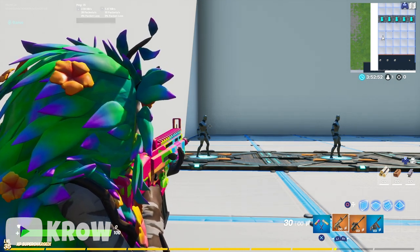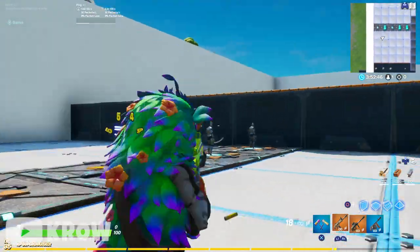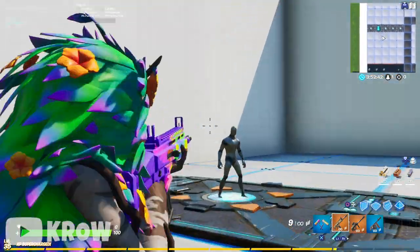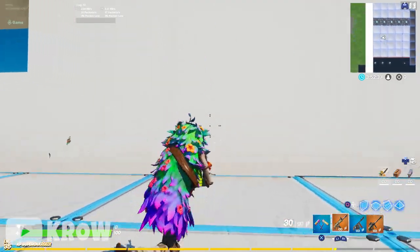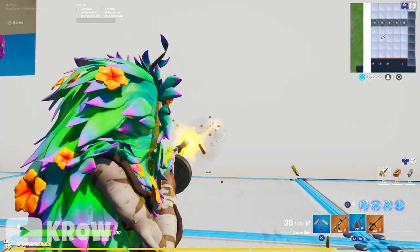For the wrap, I'm rocking the Carnival Flowers wrap — I got a video on that, link in the top right. It looks perfect on this skin because he has a lot of shades, a lot of colors, so the fact that the wrap fluctuates between styles is definitely gonna look amazing on this skin. Let's hit him with that rapid fire — yeah that looks so dope.